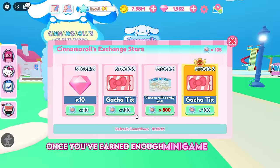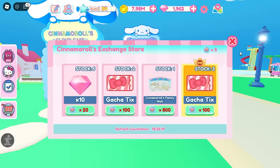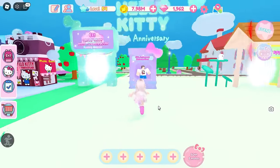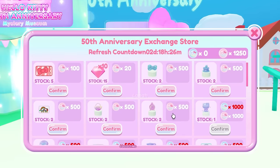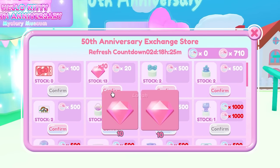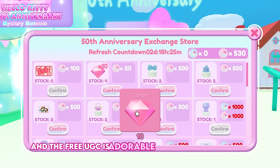Once you've earned enough minigame points, exchange them for diamonds and gacha tickets. Collecting 5,000 diamonds might take up to 3 days of playing. However, the game is fun and the free UGC is adorable and has enough stock.